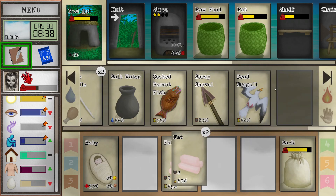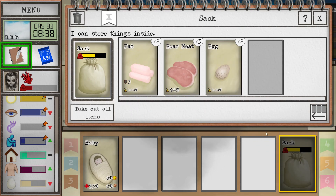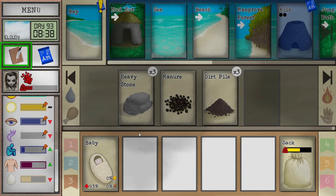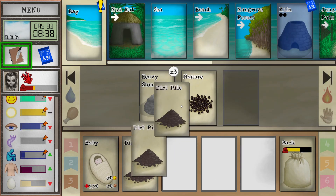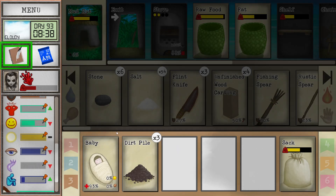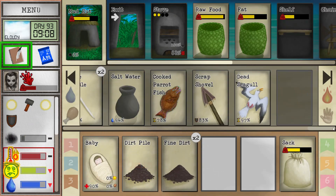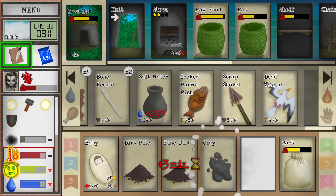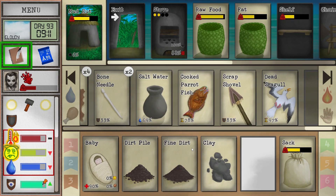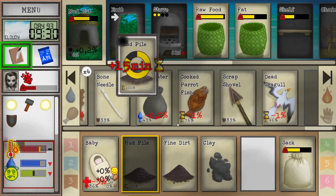We can crush dirt and make some bricks. And now we can use salt water to make clay. I want the bricks though — I want to make mud and then mix it with sand. Yeah, that's the recipe. You would think that I know how to make bricks by now. But we also need this to actually make pots and stuff.